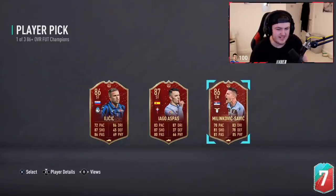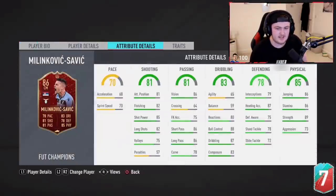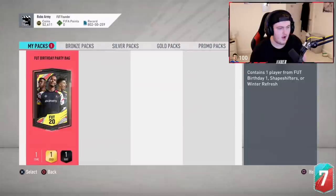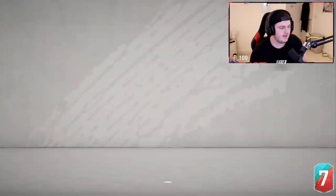I don't think Milinkovic-Savic is that bad — this is a decent super sub at centre mid at the very worst. I think Milinkovic-Savic is the best option here. Alright, now it's time for the Foot Birthday bag. Here we go. Come on EA.